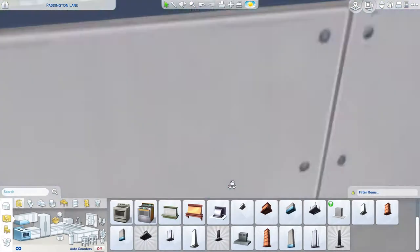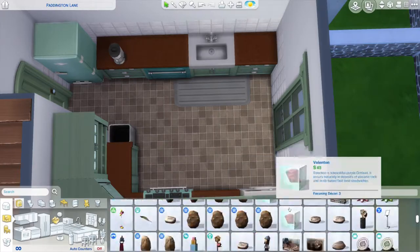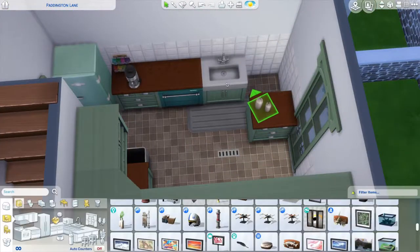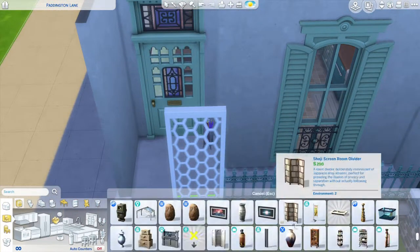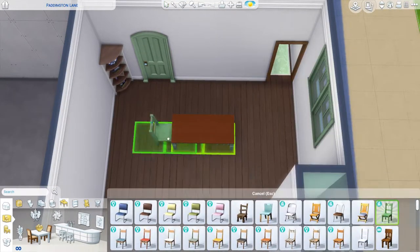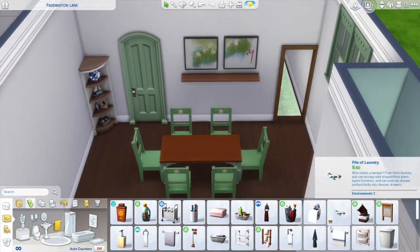I didn't put any clotheslines on the lot — they're all just washer dryer combos. But if you wanted a communal washing line, you could always stick one down the side or up on one of the balconies. The top balconies at the front are all two tiles wide, and the bottom balcony is one tile wide, with more balconies at the back. Because the interior walls all touch, these homes don't have many side windows, so balconies give sims a way to get some fresh air.